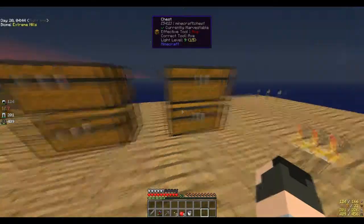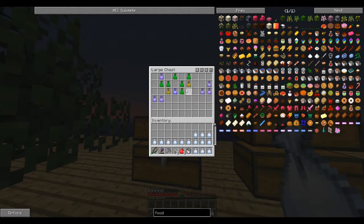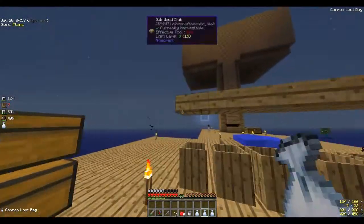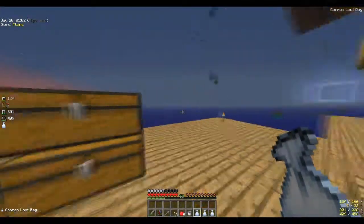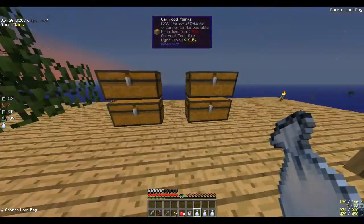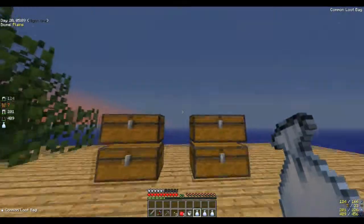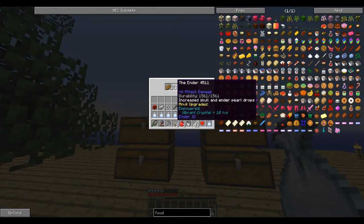I got a bunch of stuff in here. I got a bunch of loot bags, so let's get the common ones first, then we'll move on to the wild bag. What could be inside? Hopefully no mobs — that's what I'm hoping for. So I have an empty inventory, let's go. I'm probably going to put it in there unless it's mob stuff.